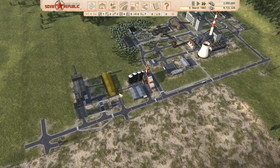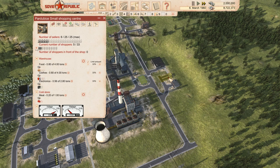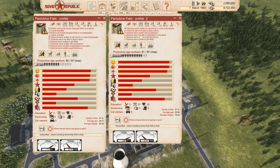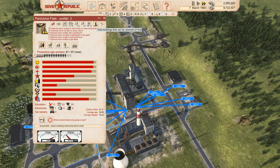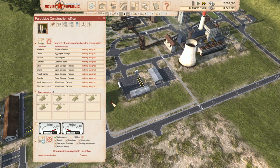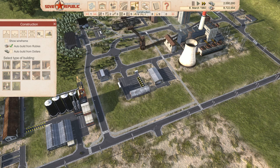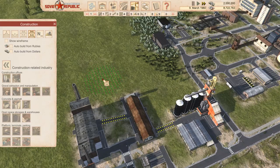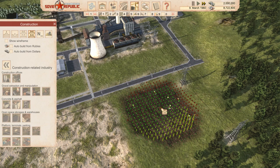We probably need some kind of train route to improve worker access, but it's fine for now. Workers are saying they can't reach things even when right there — it's probably not enough access. We've put some trees around our schools. For the construction yard: to get that going, I always build a construction office right at the start — go to construction-related industry, then construction office. This gives us bulldozers so we can flatten our own land for free.